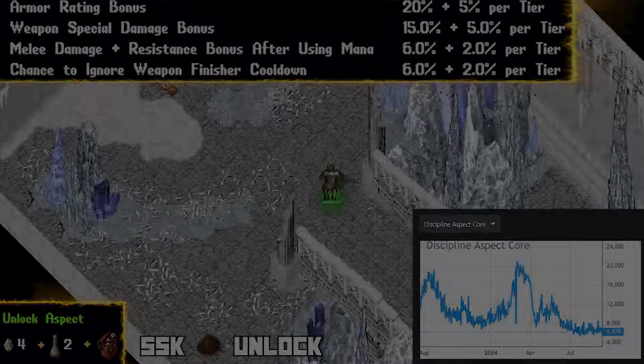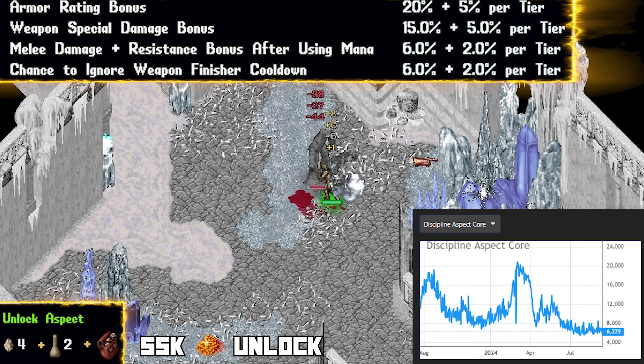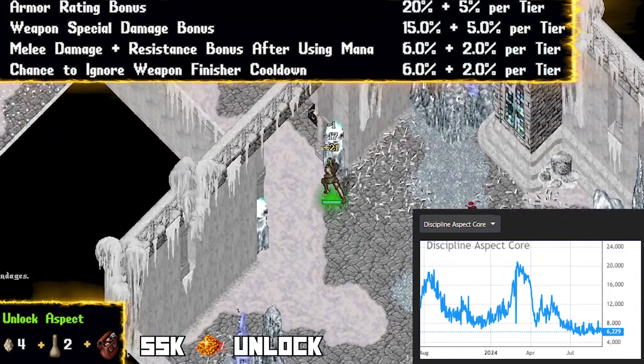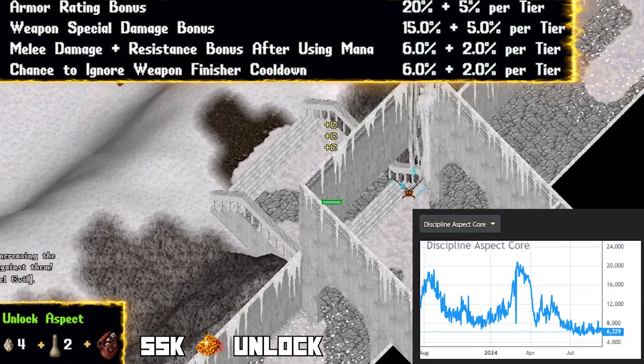Moving on to discipline cores. How on earth are these things worth only 6,200 gold a core? The mana mechanic typically confuses a lot of new players so it's often shied away from. You either need to keep your character drunk to spend mana, or click the auto renew stance button on the weapon codex. If you do this, you get a good bump in damage bonus as well as damage resistance. Discipline gives a damage bonus to weapon specials, but as a new player you may not be getting many of these due to lack of weapon special links, which is really where this aspect shines.